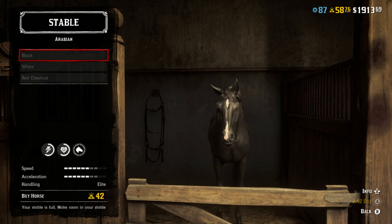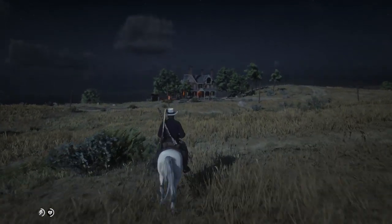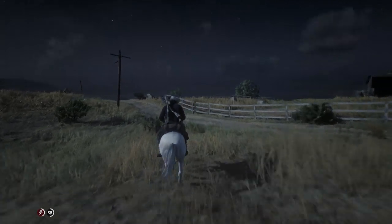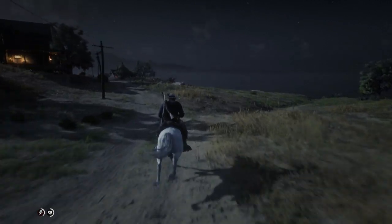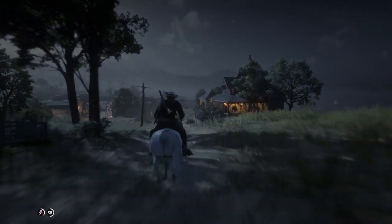Being fast and skittish means they're going to knock you off and run away before you even know it. If you're looking for the most fun horse and the fastest way to get from point A to point B, it's probably the Arabian. I'm probably going to buy the black Arabian soon just to try it out — it's extremely expensive but we've got to get it for the Trippy profile.